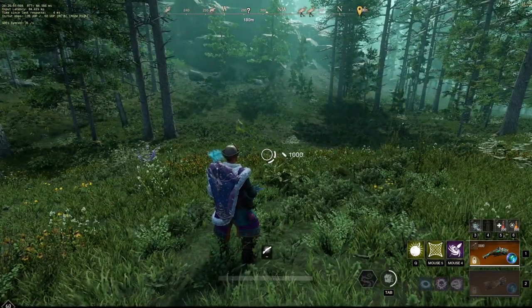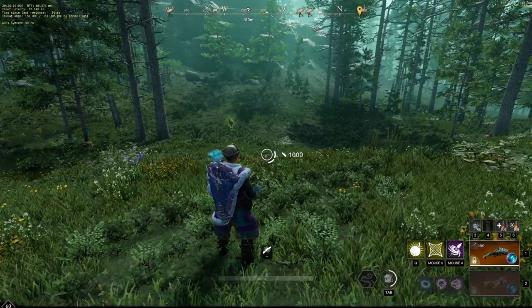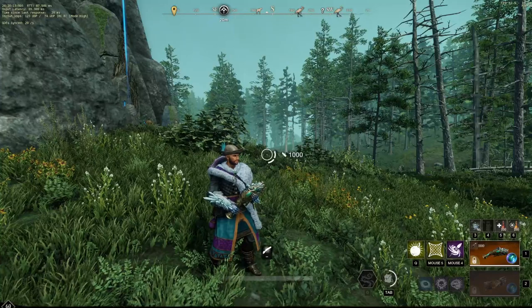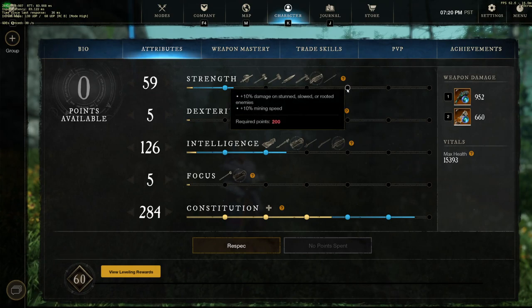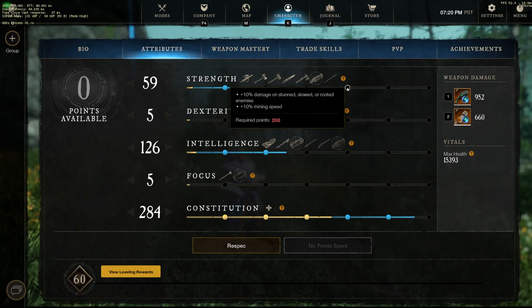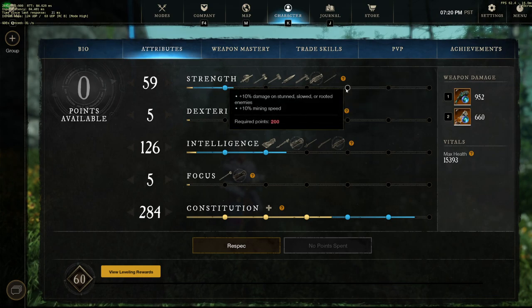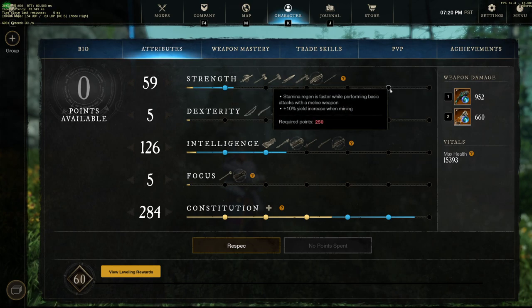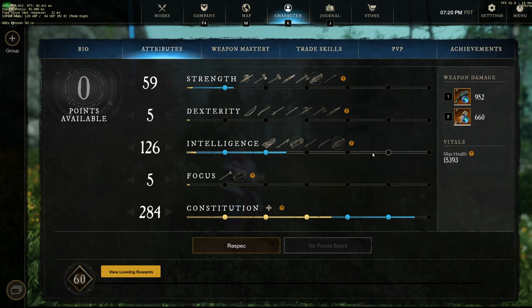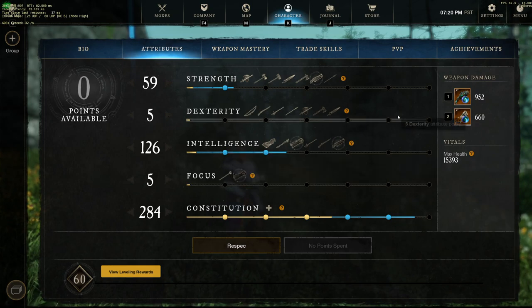Light with 150 con, 200 strength, 150 int is popular. The reason 200 strength is really good is you get an extra 10% damage conditional if they are in a slow, stun, or root, and this now applies to Ice Storm with Unending Thaw. Some people go even lower on con and push strength higher — it doesn't give extra perks, but increases overall damage. Strength does scale better with BB, which is noteworthy.